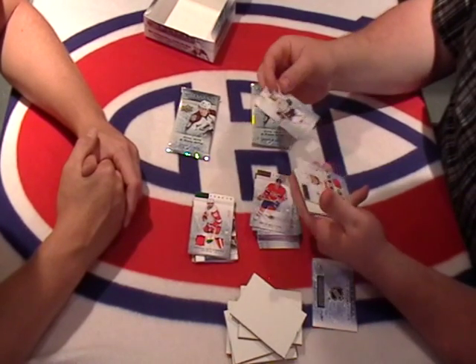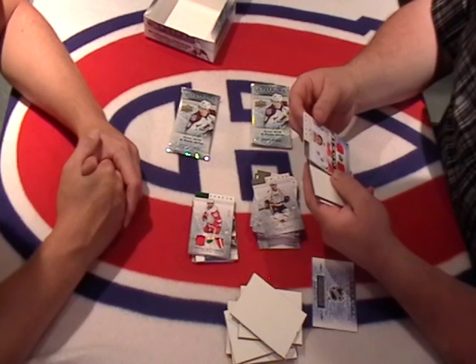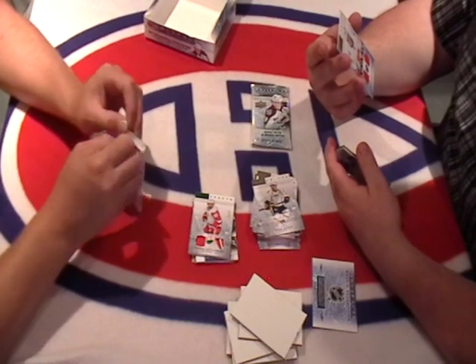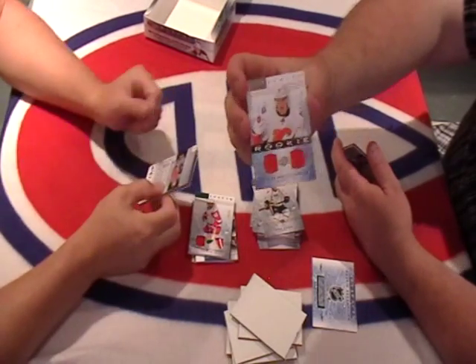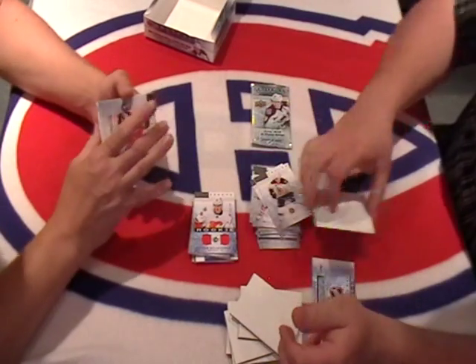We got a base of Shea Weber. We got a rookie jersey — Ty Witherspoon for the Calgary Flames, out of 399, number 36. Ty Witherspoon double jersey rookie. Thick white one and a Milan Lucic base card.